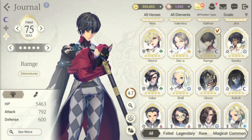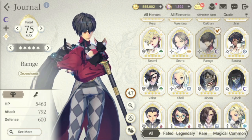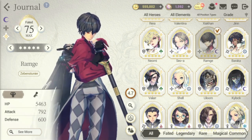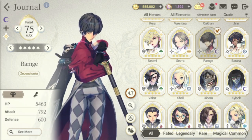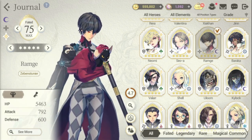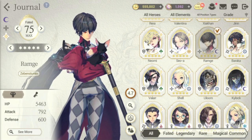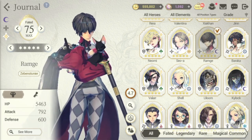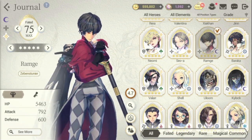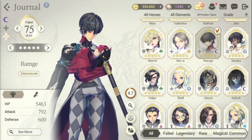So here we are for another Unleash Potential guide for our faded heroes. For this video we're going to discuss the following heroes: Ramji, Baraka, Valar, Shell, Uloom, Kailak, and Awakened Zeon. Just to recap what we discussed in the previous video — please check your fate core stats and know who you need to unleash first, and what skills you need to address first.